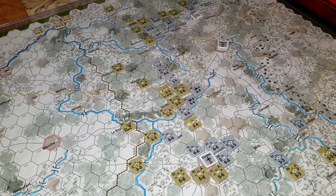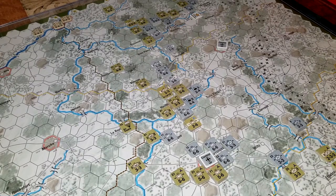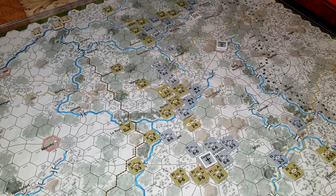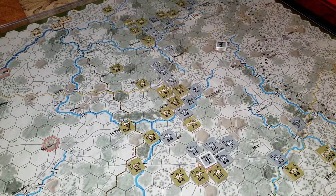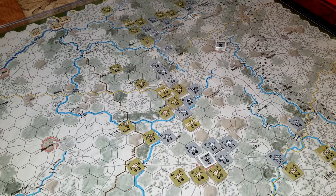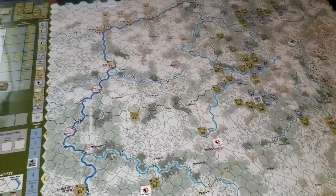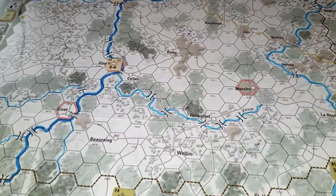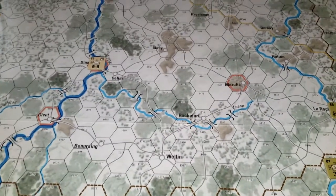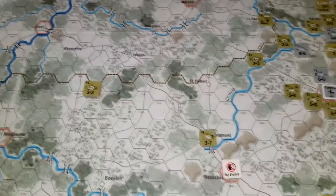I validated the rules. The Germans get five victory points, and they hold those by victory locations — held in supply at the end of a turn, they win. Looking at the map, the towns or intersections with the red markers around them are victory locations. They're each worth one point.